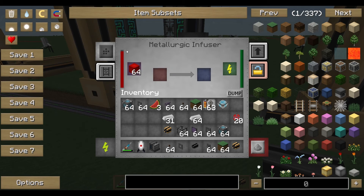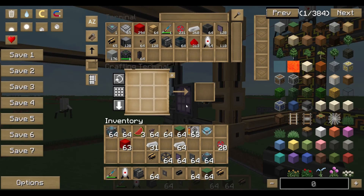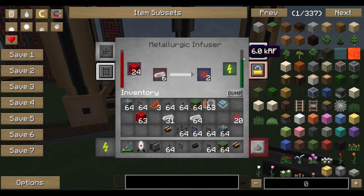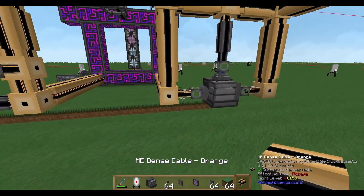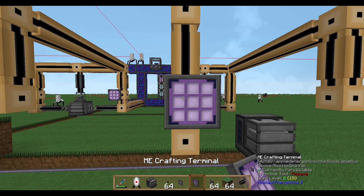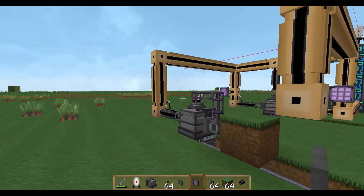There is a problem with the infused material: you can't tell the machine precisely that one redstone block equals one enriched alloy. Therefore I suggest you export the redstone directly and do not use ME interfaces to import or export redstone to the machines, because you can't reliably equate one redstone to one enriched alloy.